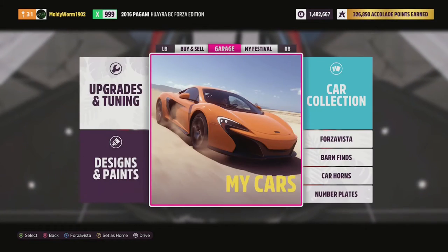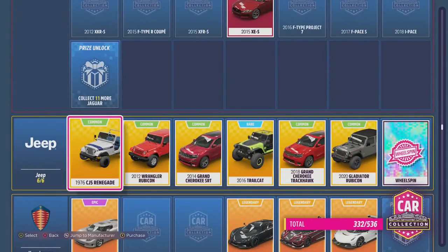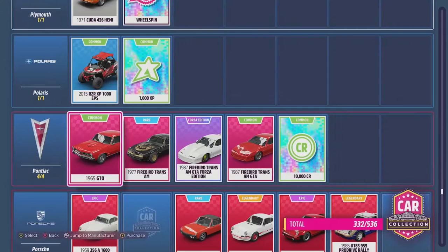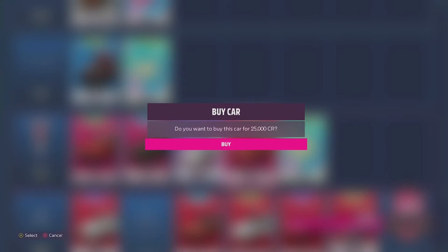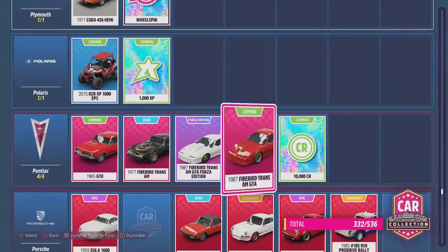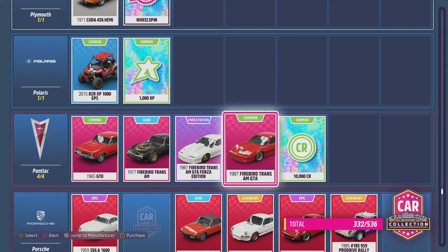Then we're going to go to garage, go to the car collection, and go to Pontiac. We're going to go over to the 1987 Firebird Trans Am GTA — it's the one at the end. If you hit Y, you can actually purchase this car for 25,000 credits. You will need to have a little bit of money to get this going. What you want to do is just keep spamming Y and buying a load of these Pontiacs. They're very cheap — some of the cheapest cars you can buy in the game.